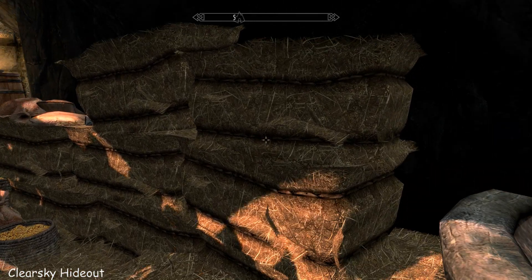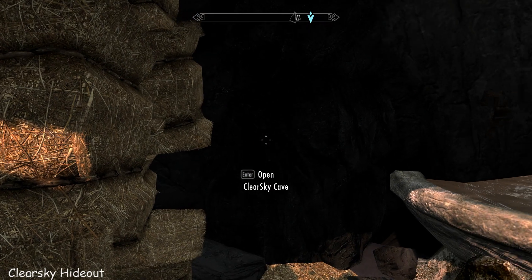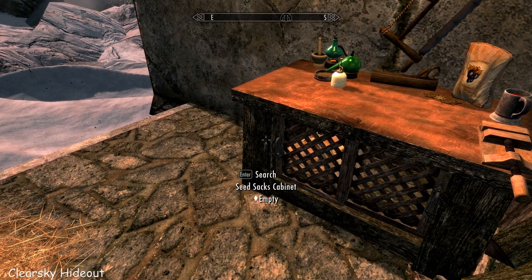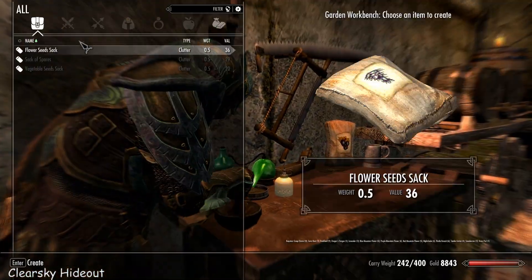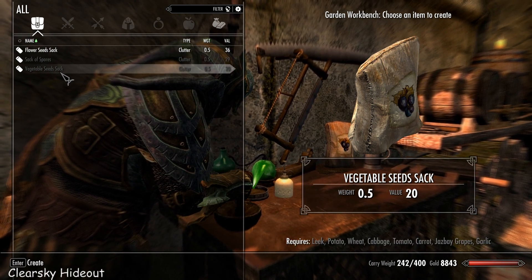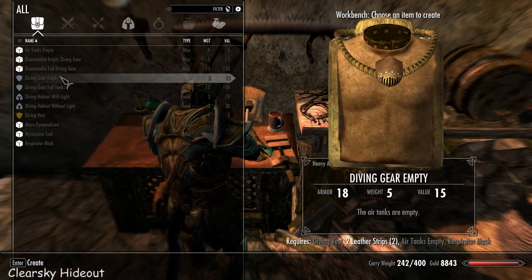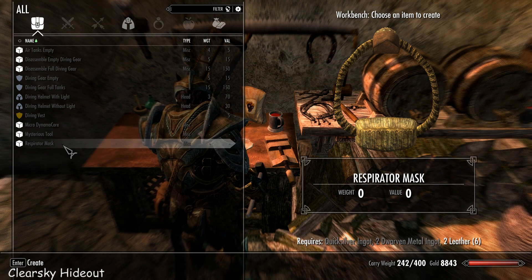If you search amongst the hay bales, in the haystack you'll find the key to the home. You can move these hay bales, but not until you've read the book in the house — and there's a cave behind. I've taken all the seed sacks. Gardener's lab! You can make up flower seed sacks, mushrooms, and vegetables. You can also use the workbench to craft artifacts particular to this home, including diving gear, which is just awesome.